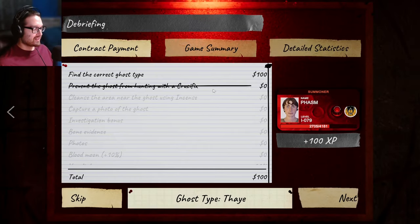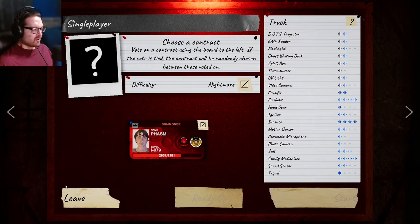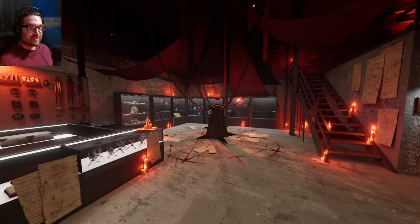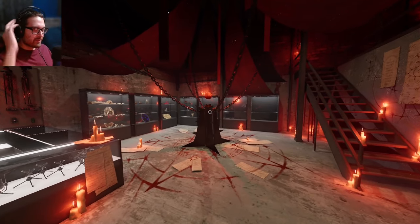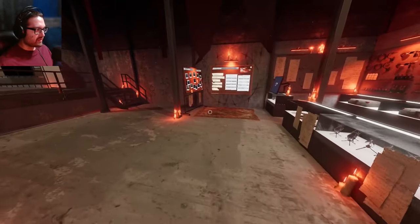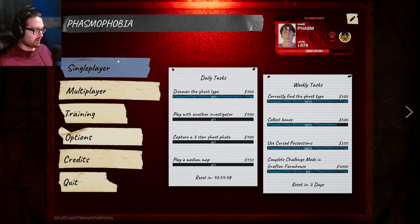It wasn't Thaye? Well at least I got it right. What was that awful noise? I hear like someone whispering in my ear. Is there someone behind me? I swear to god someone was whispering in my ear. It was this stupid moon — go away. It was that glitch again when I spawned in and I was right next to it.